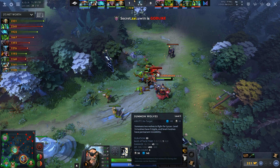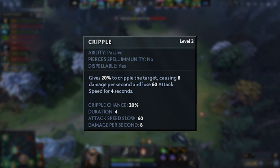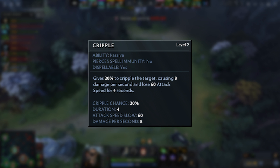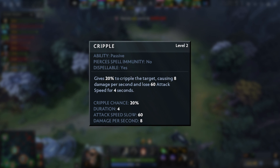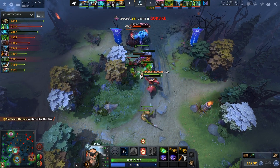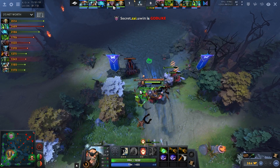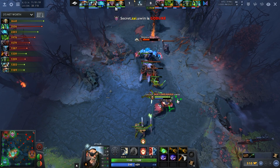At level 5, Lycan's wolves gain Cripple. A lot of people think Cripple is a movement slow — it's not. It is an attack speed slow. Every time your wolves hit, there's a 20% chance to Cripple, which slows attack speed by 60% — over half of most heroes' attack speed in the early game. It also deals tick damage. You can see him hit level 5 and put wolves on the Ursa: the Ursa who used to easily kill them now gets destroyed. Once you hit level 5 with Cripple, simply go hard.